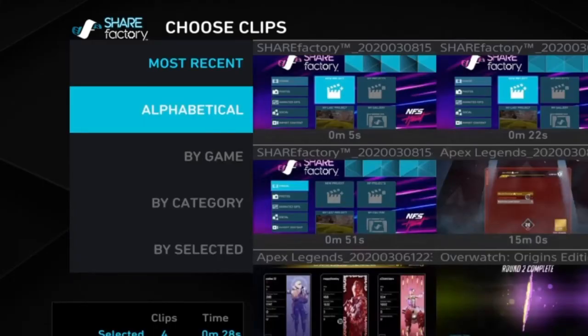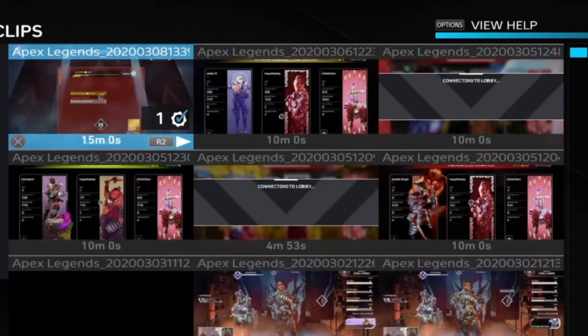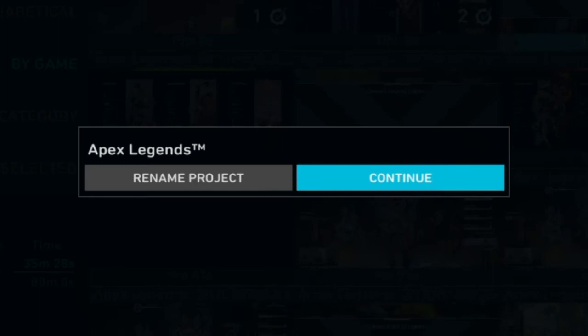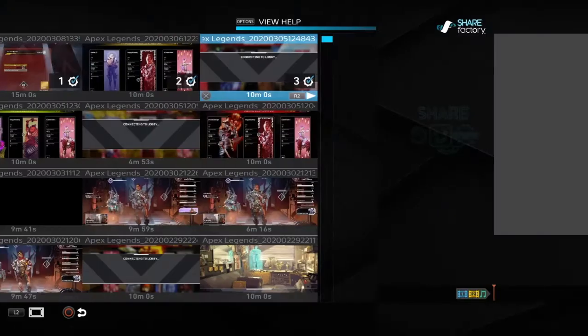Now we're going to choose our game captures. To make this simpler, go to 'By Game' and pick the game you were playing, like Apex. Hit X to select as many clips as you want, then hit Square to load them in. You can name your project here, but it's not really important since you can name things later — then hit Continue.